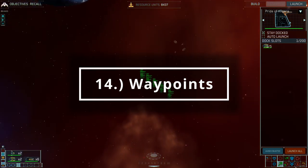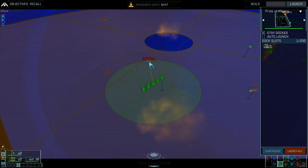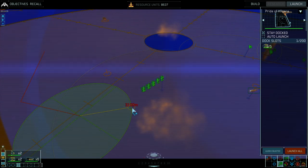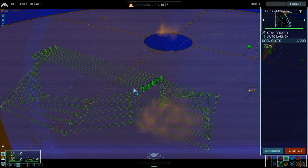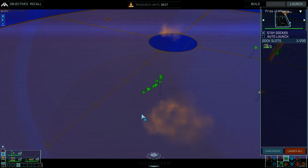Waypoints are very useful and can be set from the Sensors Manager. Tap W, then click as many times as you like to place waypoints, and when you're done tap W again — your ships will follow the waypoints. Nice and easy, very useful.